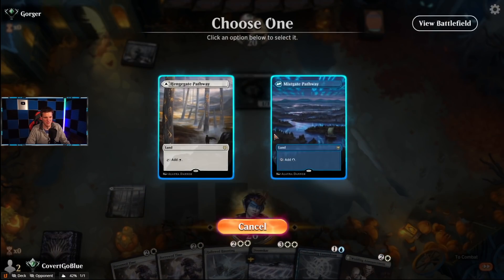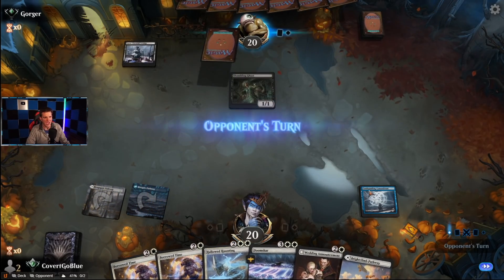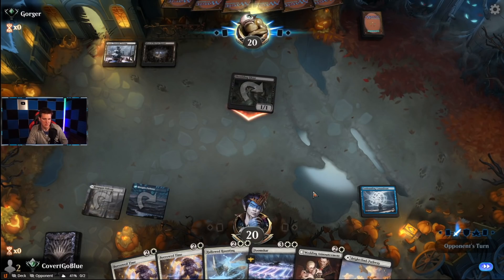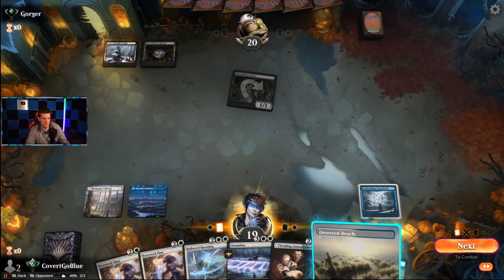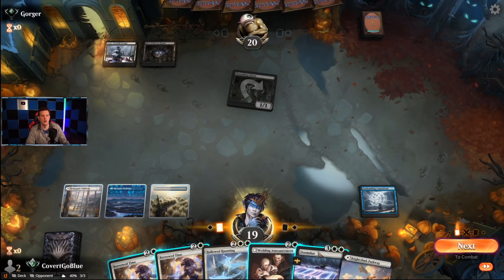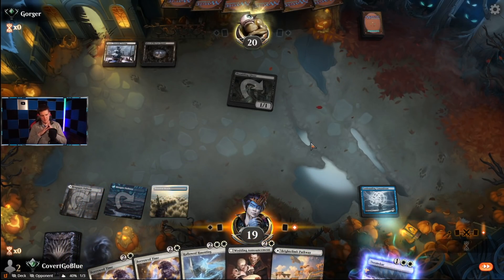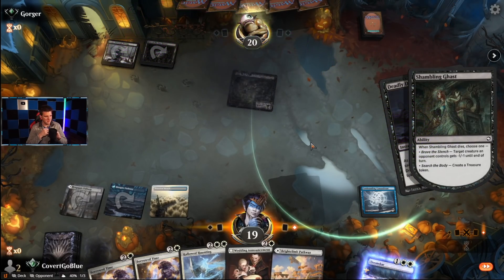You guys just hang out here in the meantime — that's so cool. If we foretell Doomscar, it's okay, but against black it's not important. Drawing land is going to be very important. I think I'll draw more cards if I play Wedding Announcement after the Haunting. I don't think black is going to do anything about this — I think black is going to get clowned.